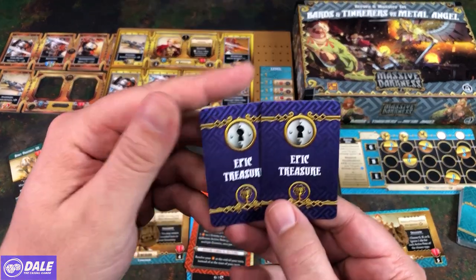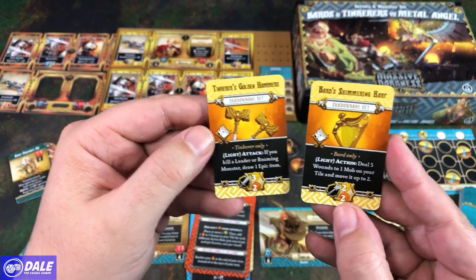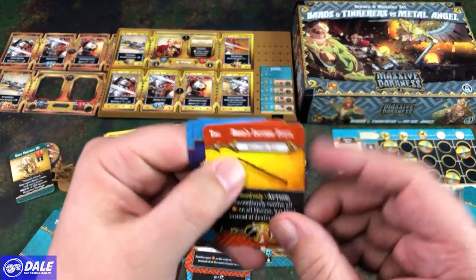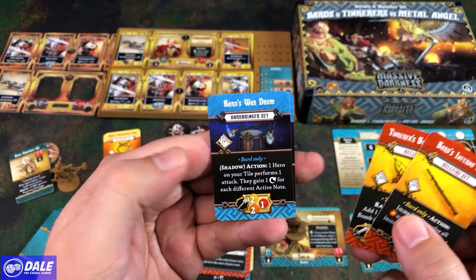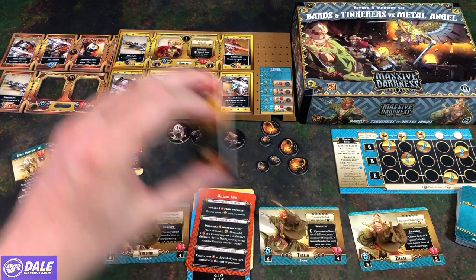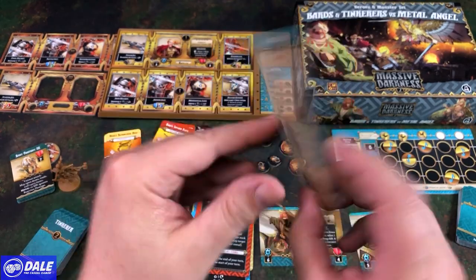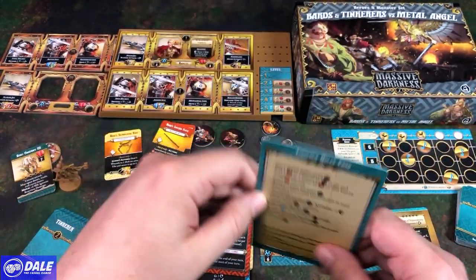Then we have two Epic Treasures: a Harp and some Hammers. Four Legendary Treasures: a Flute, a Bomb Launcher, War Drum, and a Wrist Bow. And we do have a card for the Tinkerer Rolls card — Bombs and Gizmos — and more items on the back for the Tinkerer.